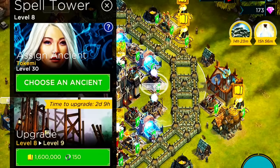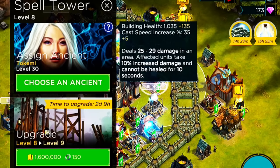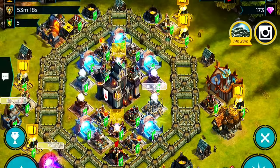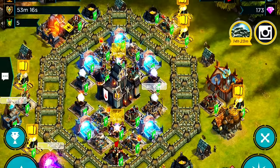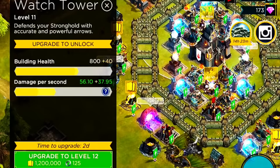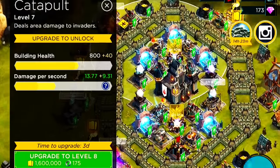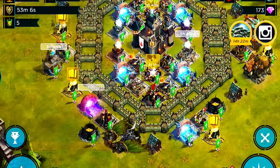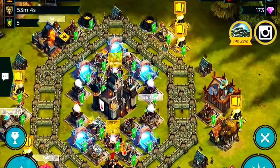I recommend using the freeze tower and the curse tower, because they can't heal and they get frozen. When they get frozen and they can't heal, these catapults are going to do massive damage to the people outside of the wall. I'm telling you, these catapults are going to own the crap out of them.